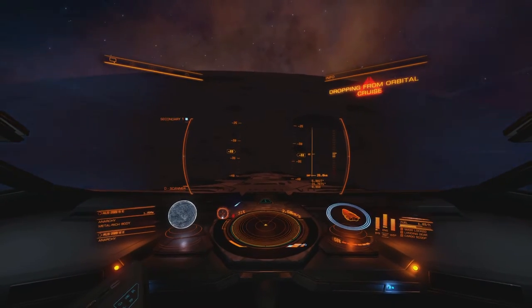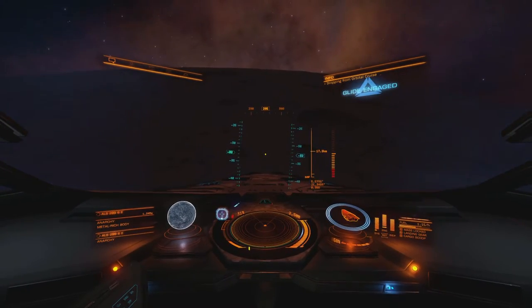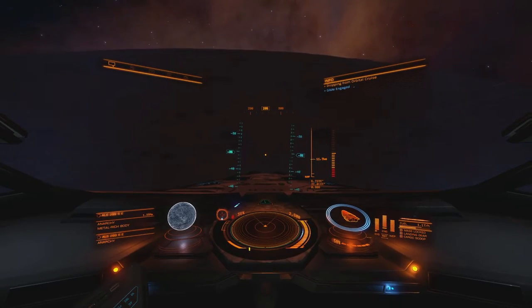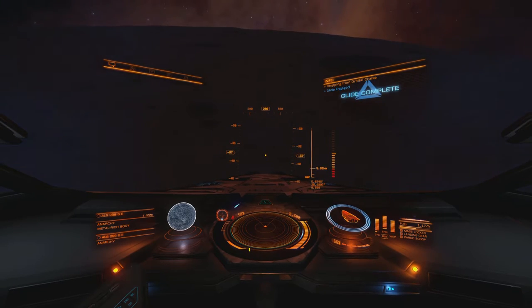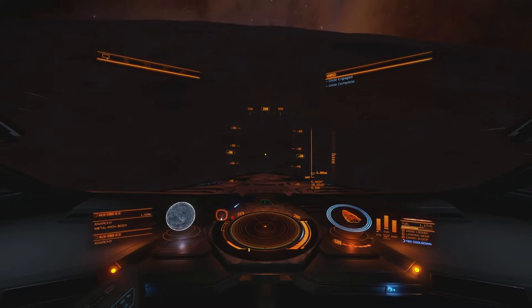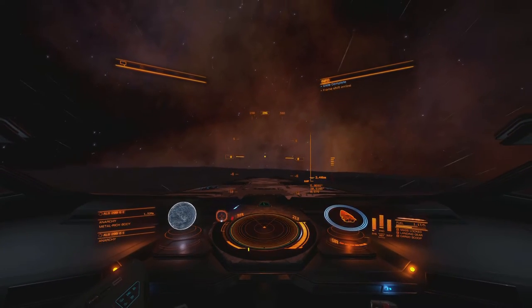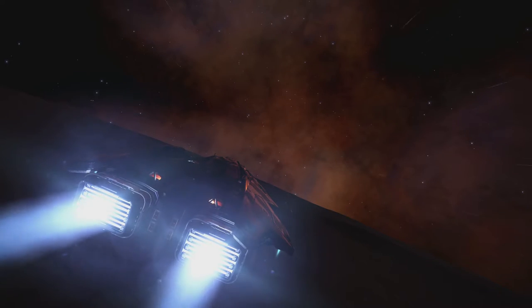And approaching the planet's surface here. As you may have seen, when I visited the Monkey Head Nebula I did crash into a planet's surface, and that's why you see 58% hull. So I tried to be a lot more careful with this one.